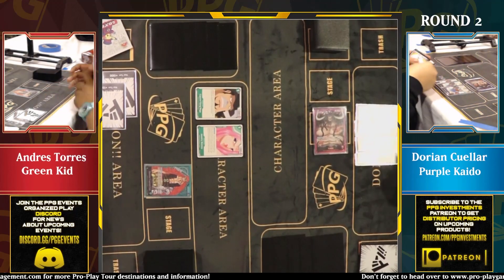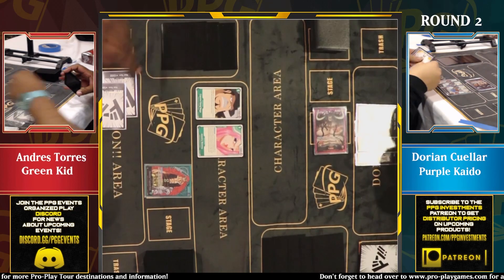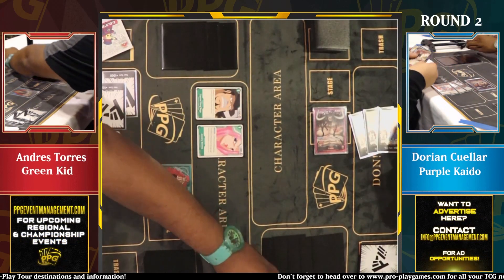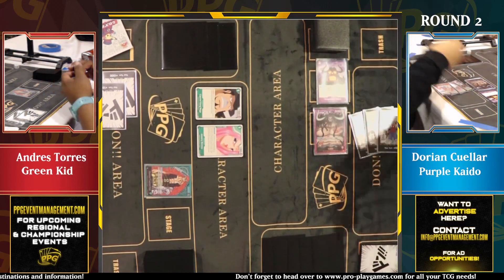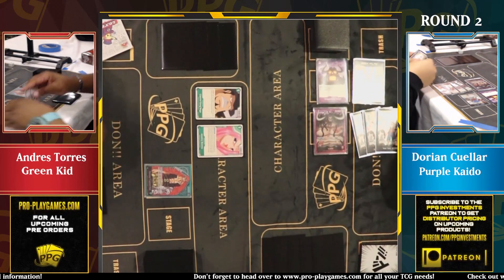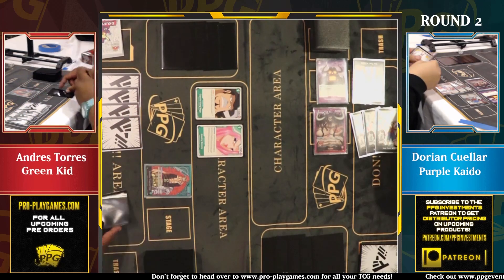Purple does have the power to be aggressive. Other decks that don't have the resources to handle the boards that green can put out can't afford to do this, but purple — I'm okay with swinging five at life. Green will take it, we'll see the Onigashima go ahead, and we got the one-three-five! That's the classic.